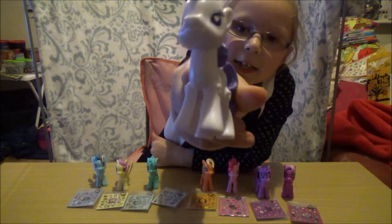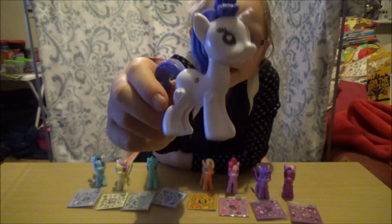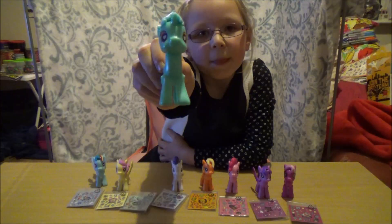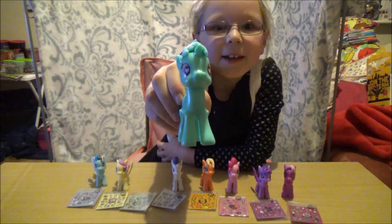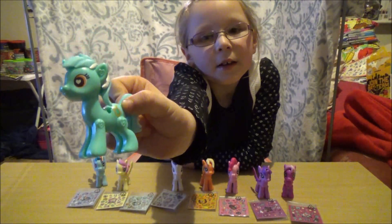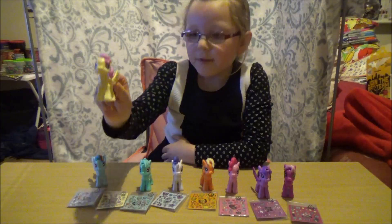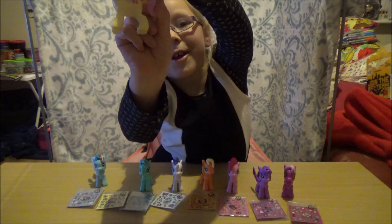This is Rarity — she's got diamonds as her cutie mark. Next we've got Lyra Heartstrings and she's got a harp on her side as her cutie mark. We've got Fluttershy and she's got some butterflies under her wing.